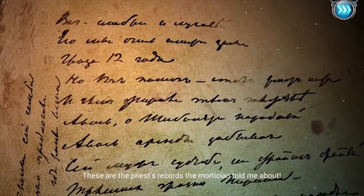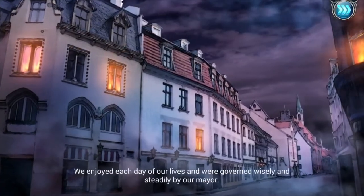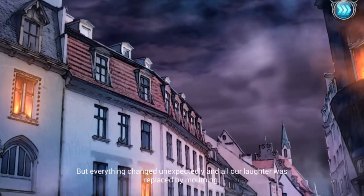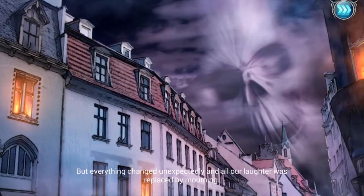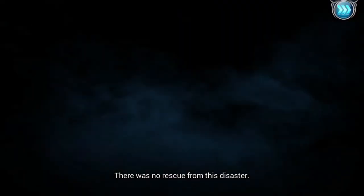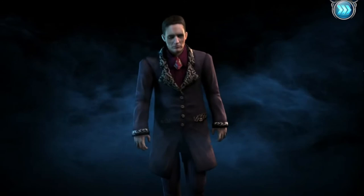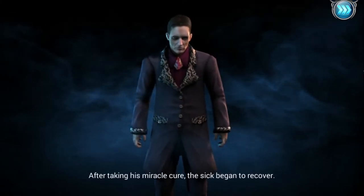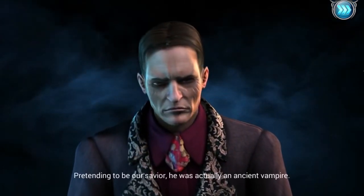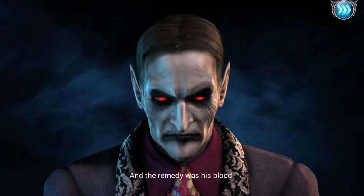We got everything. These are the priest's records the mortician told me about. Our town was beautiful and prosperous - we enjoyed each day of our lives and were governed wisely by our mayor. But everything changed unexpectedly and all our laughter was replaced by moaning. Our town was overtaken by a horrible disease. There is no rescue from this disaster. But one day our town was visited by a stranger claiming he had a remedy for the disease. After taking his miracle cure, the sick began to recover. But the mayor learned the stranger's dark secret - pretending to be our savior, he was actually an ancient vampire, and the remedy was his blood.